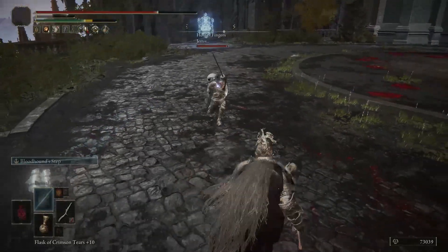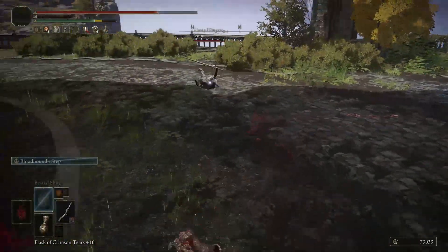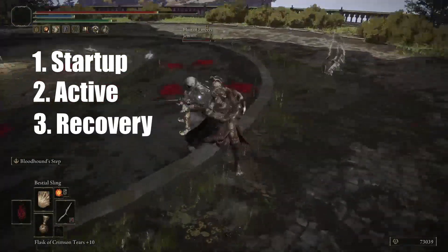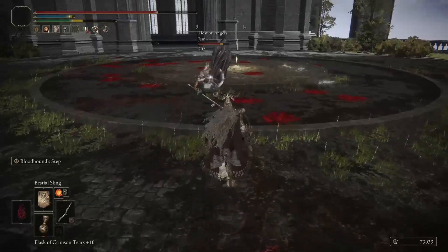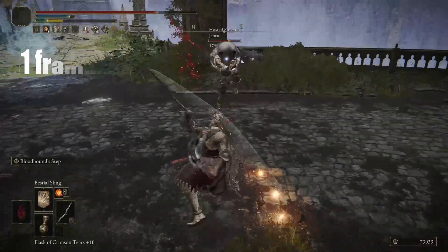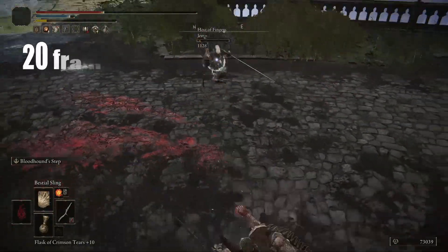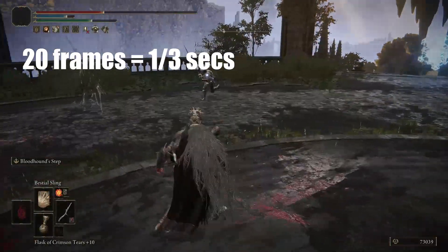The first thing we have to understand is that every single attack is made up of three different stages. There is a startup stage, an active stage, and a recovery stage. The length of any of these stages is given in a number of frames, with one frame being the equivalent of 16.6 recurring milliseconds. So an animation with a length of 20 frames would be one third of a second, or 333 milliseconds.